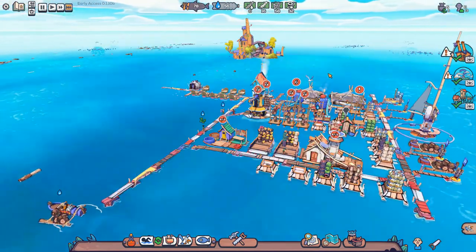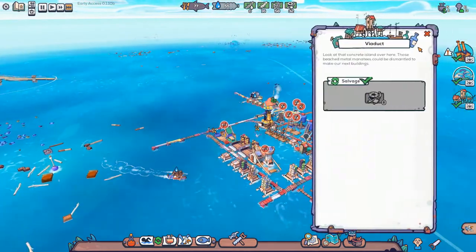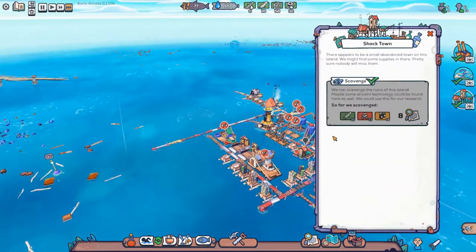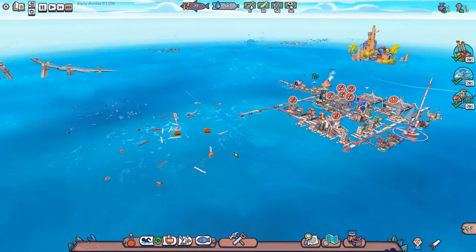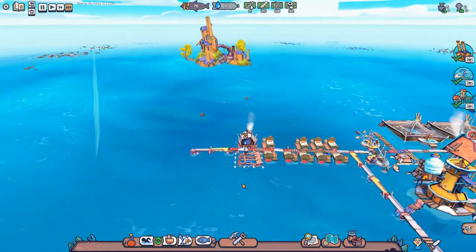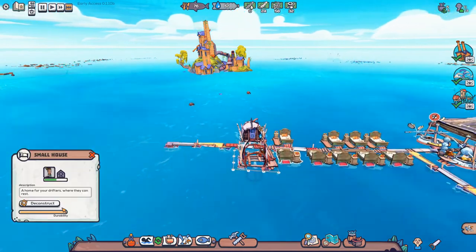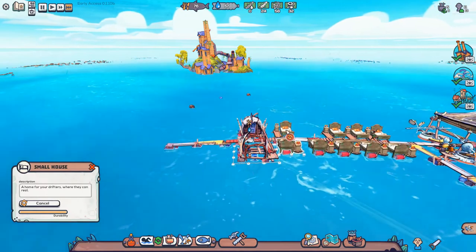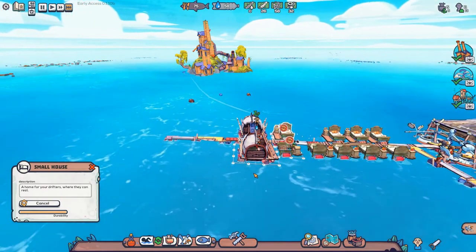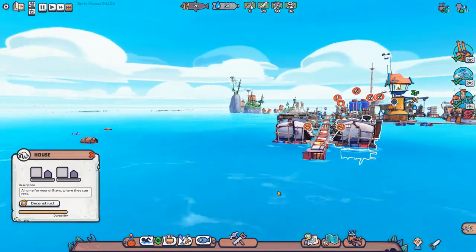We want the fishing hut. So did we get everything here? Yes we did — we got all the salads, all the oil, and a lot of stuff from here including research, which is awesome. Once this house is built, we'll move on to the next area. We can deconstruct a couple of these beds and have a couple of people move into the house. House finished!